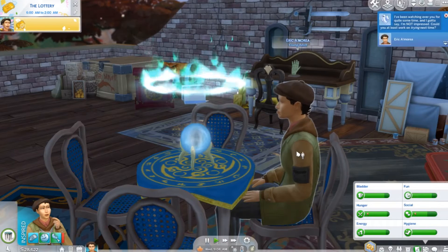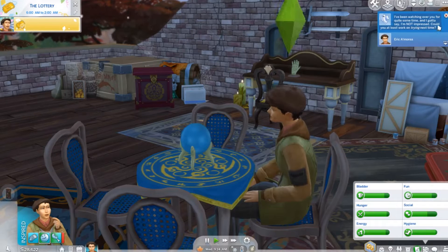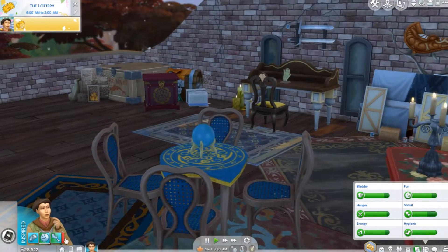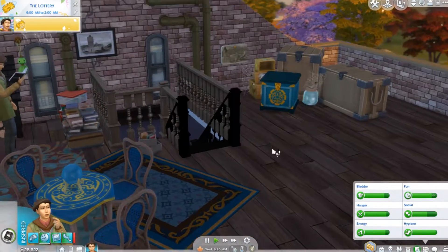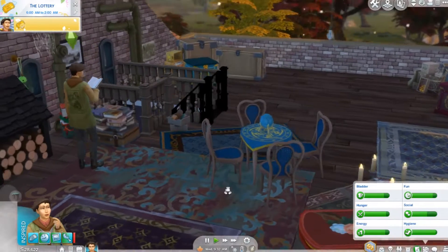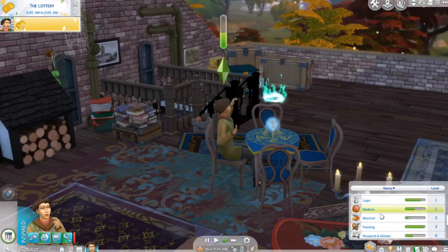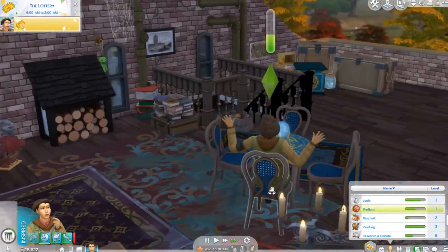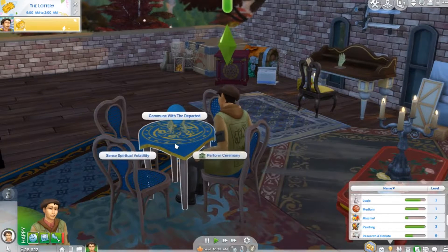She's off — I thought that was the ghost, like: 'I've been watching over you for quite some time and I gotta say I'm not impressed. Could you at least work on trying next time?' Okay — angry ghost, jerk ghost. We've got weird stuff in a box in a jar kind of desk. Let's just get our medium skill up. Why is it still positive — how can I make it worse? Let's at least get it to level two.